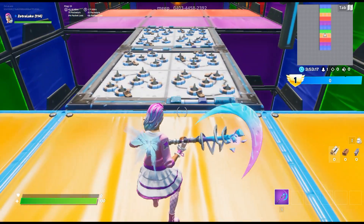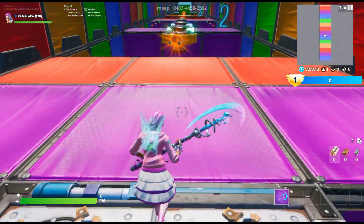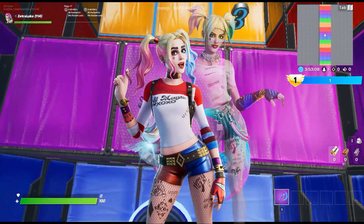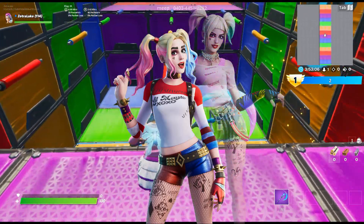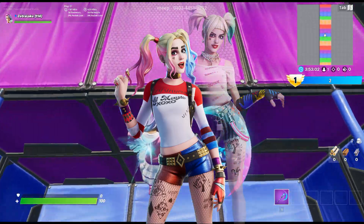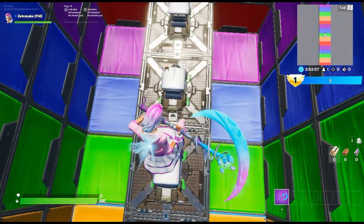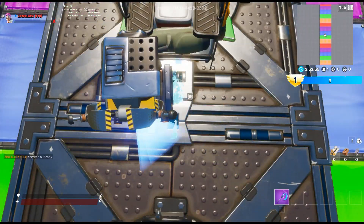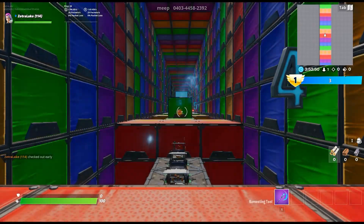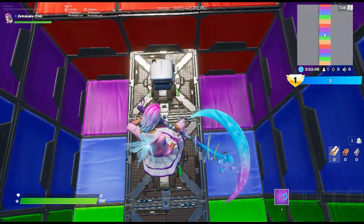Yo, what's up guys? It's Zerulek here back with another video. Today I am going to show you guys the seven best combos for the Harley Quinn skin. I'm basically just showing you guys the seven best back blings to use on the skin. Keep in mind all these combos are for the first edit style of the skin, so if you want to find combos for the second edit style, this video isn't for you. But for the first edit style, these are basically the seven best back blings to use on the skin. Let's get started.